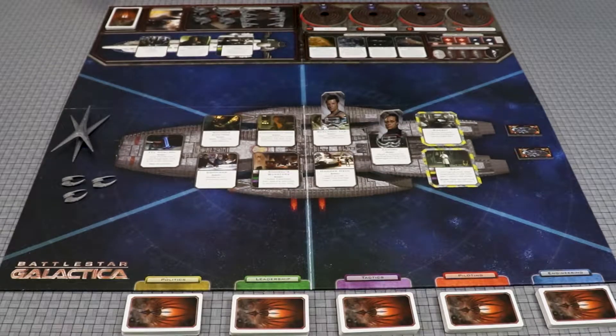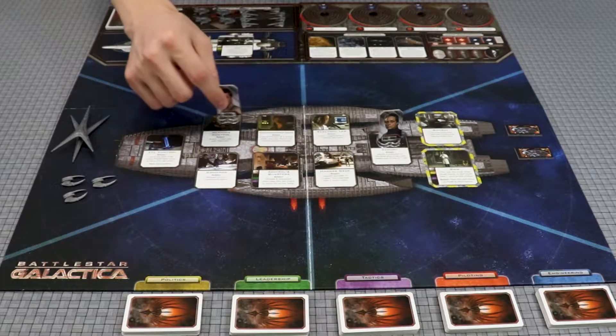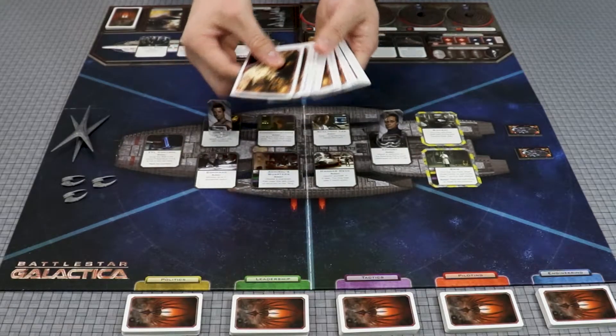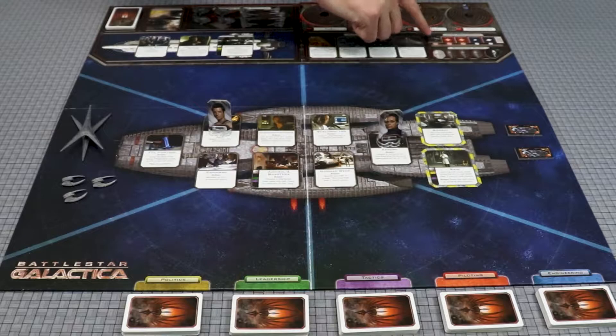A game turn consists of receiving skill cards, moving from location to location, performing actions, resolving crisis events, activating Cylon ships, and preparing to jump. Let's go into more detail on each of those.